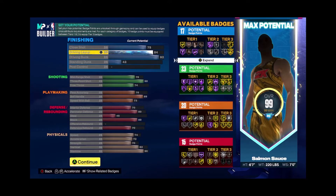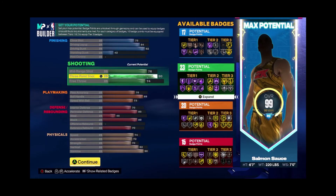The build system is very complicated, so you also want to make sure you have enough badge points to get some of the tier 3 badges you want, because you're going to need 17 badge points to get gold Posterizer. But you also get four extra badge points when you become a starter, so you could sacrifice that finishing badge, get gold Posterizer, and then use those four badge points to get one of the tier 3 badges that you want.